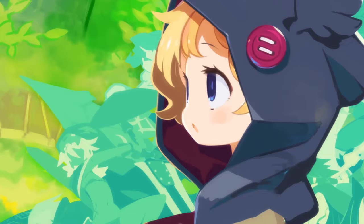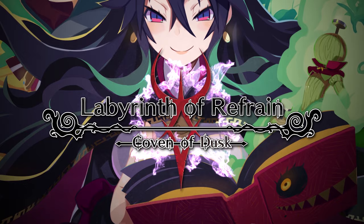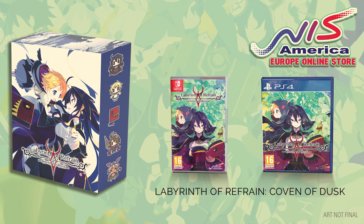You have the potential to customize and create some very powerful characters in Labyrinth of Refrain. It can take a lot of preparation to create your perfect brigade but this preparation will be necessary for the deadly enemies lurking within the Labyrinth. Labyrinth of Refrain: Coven of Dusk is available now on the PlayStation 4, Nintendo Switch and Steam. On our online store we sell both the standard edition with a softcover art book and an exclusive limited edition collector's box for the PlayStation 4 and Nintendo Switch.